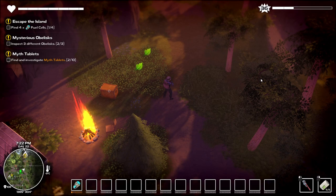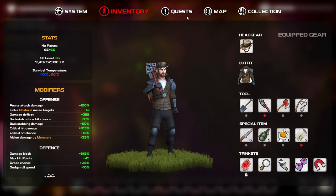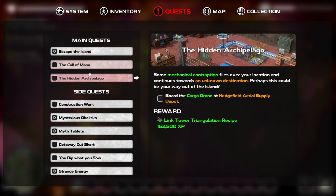Hey gamers, it's GrindThisGame here, back with Dismantle, where we're trying to collect fuel cells for the Escape the Island final quest. I'm also working on a bunch of side quests as we go here. There's quite a few of them — these are all side quests. I want to do them all before we leave the island.